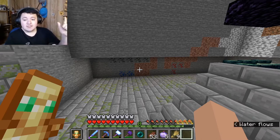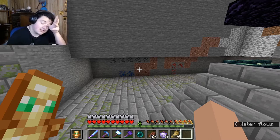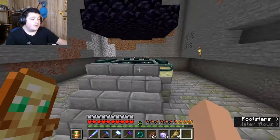I gotta think about what farms I need. I definitely need to put my iron farm in here, I want to make a super smelter, I need automatic food — that's definitely one I'm gonna need — and automatic books, because I do a lot of enchanting with books. So when I get the enderman farm I can do a lot of enchanting with it.